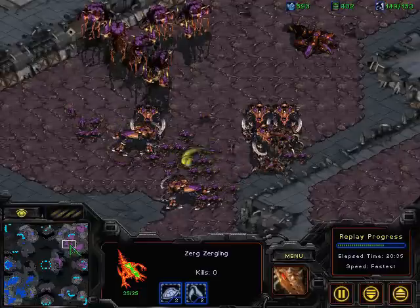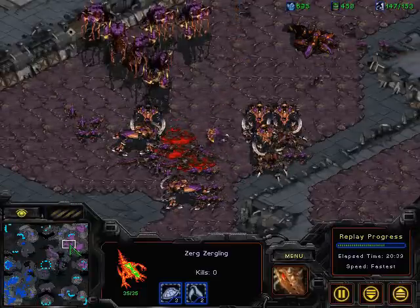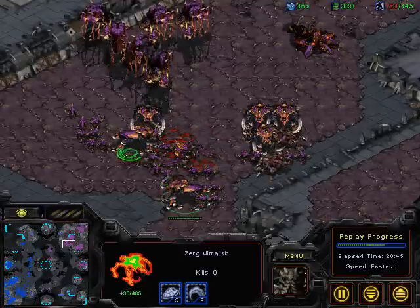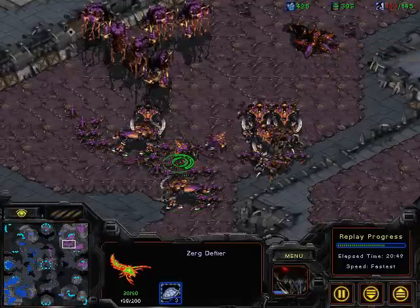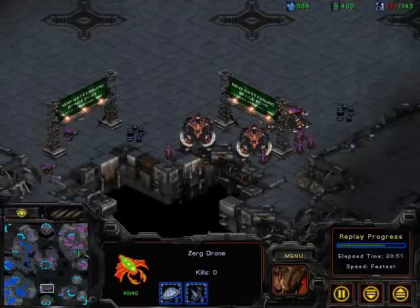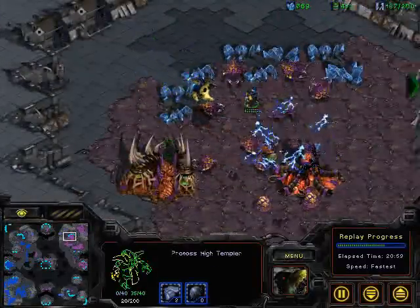Everybody take a look at this natural expansion at the top right where all of the forces are situated — we've got 3 Defilers, we've got 5 Ultralisks, we've got a bunch of Lurkers as well, heaps of Zerglings out in the field. If Haim wants to go and take another expansion, he potentially could, if he runs over Saber's forces. Saber in fact is just walling off the entire top left with Photon Cannons right now.